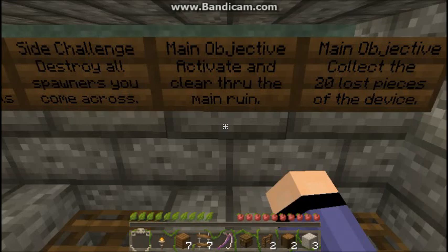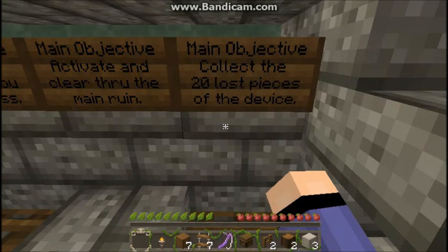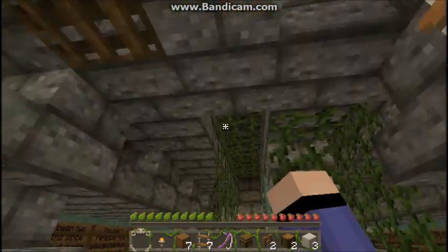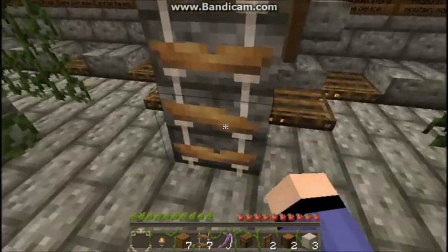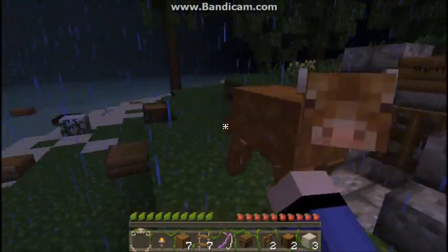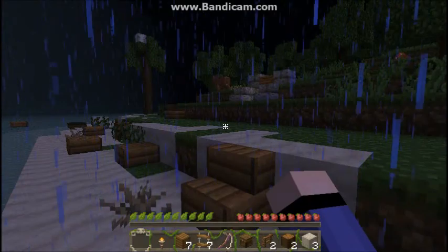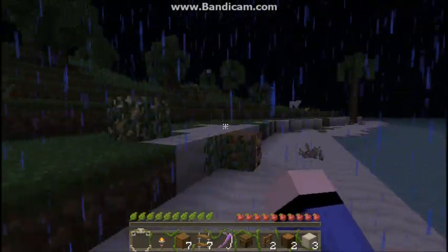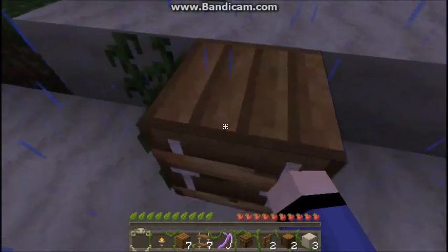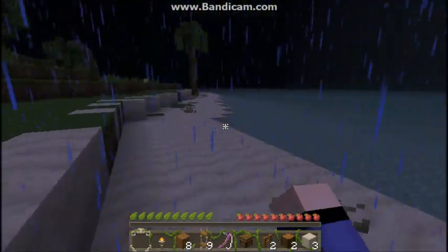Main objective: activate and clear through the main ruin. Main objective: collect the 20 lost pieces of the device — that goes without saying. So pretty much I can't take anything from here, as he said, don't mess with the main ruin area. Let me get back out of here. That cow scared me — I heard a cow up here but I wasn't expecting him to walk right up on me. I don't see any mobs yet. I don't think this counts as a ruin, so I'm gonna take this — because I can use it.